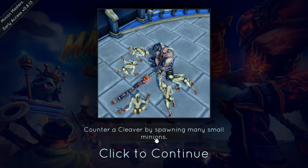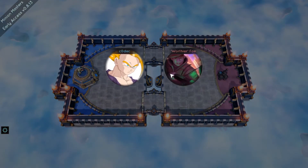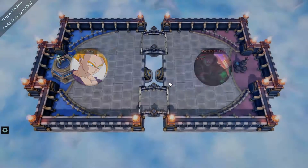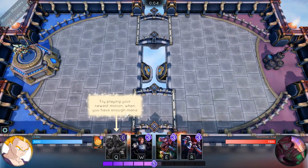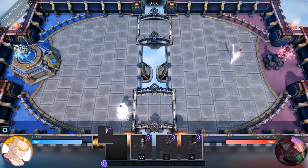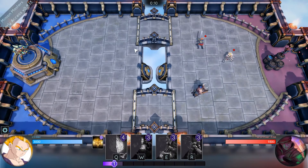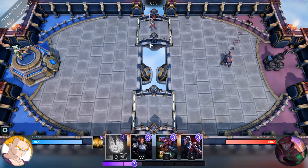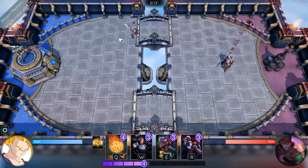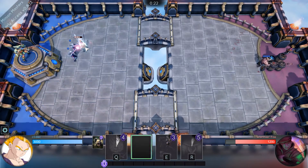We're going to the second duel. Counter a Cleaver by spawning many small minions — okay, sounds good. We're going to place that one there. He destroys it in one hit — that's pretty sick. So I need to defend my own place of course.